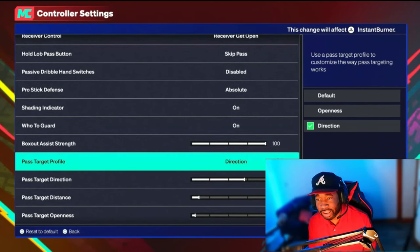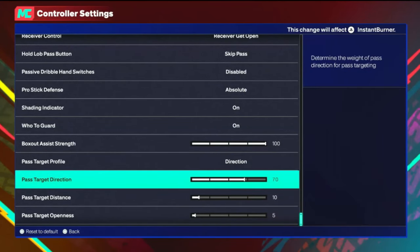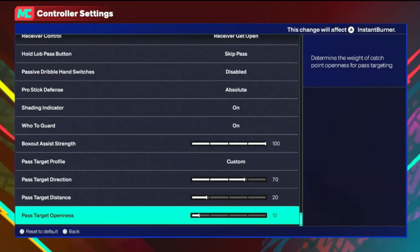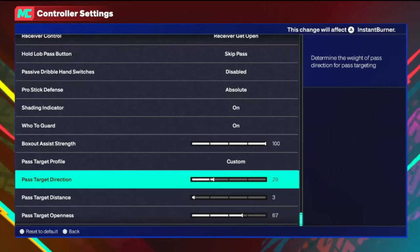You can customize the pass target profile however you want — you don't have to pick just one style. If you're new to the game and want 2K to figure out who to pass to, you can adjust the openness slider, but I wouldn't put it too high because you don't want 2K thinking someone else is open when a teammate is right beside you. I'm more of a pass direction type of person, so I set mine somewhere in that range — just play around with it.